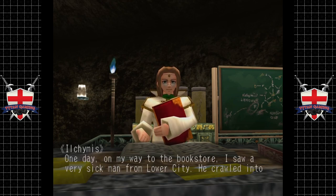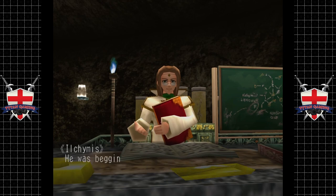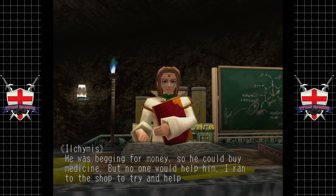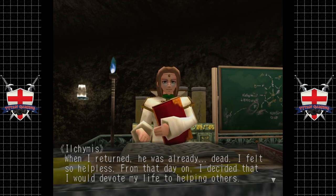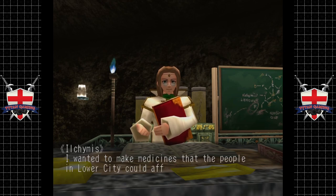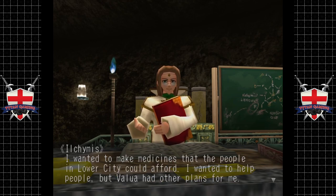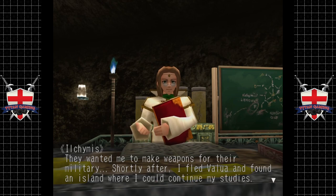One day on my way to the book store, I saw a very sick man from lower city - he crawled onto the upper city on his hands and knees, begging for money so he could buy medicine. Nobody would help him. I ran to the man to try and help, but when I returned he was already dead. I felt so hopeless. From that day on I decided I would devote my life to helping others. I spent days alone in my room reading all about different types of medicines and potions. In time I became one of Valua's best researchers. I wanted to make medicines that the people in lower city could afford, but Valua had other plans - they wanted me to make weapons for their military. Shortly after, I fled Valua and found an island where I could continue my studies.